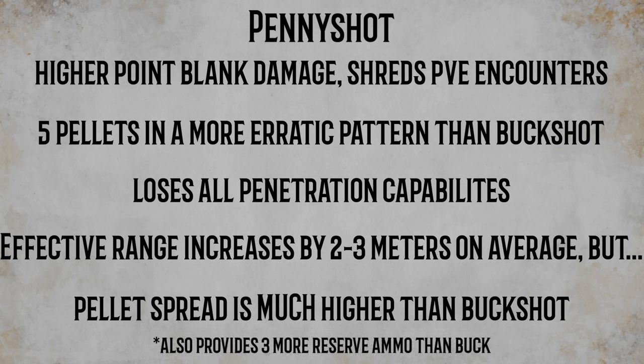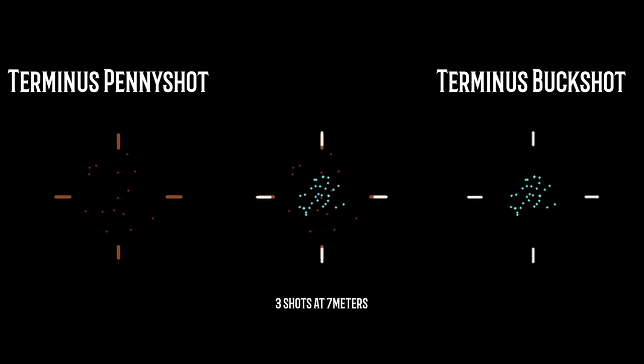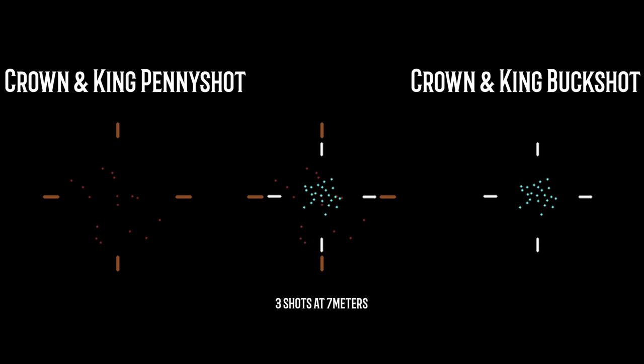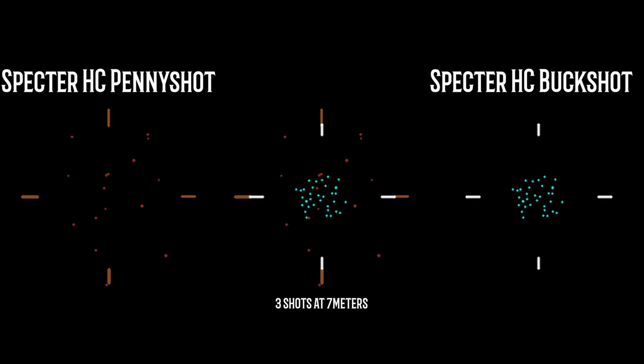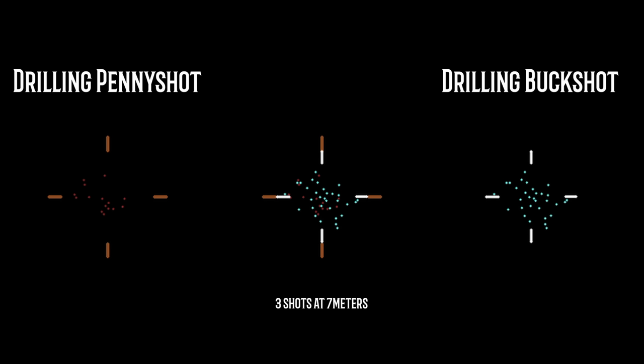And here is where the real downside of pennyshot reveals itself. As you can see, pennyshot spread is significantly higher on all shotguns. The higher spread, coupled with the lower pellet count, means your shots will be very inconsistent compared to buckshot. This erratic spread is the reason you will hear wild stories of someone being one-tapped by pennyshot at 18 meters, but also the reason for completely whiffed shots. Notably, the drilling shotgun is an outlier — its buckshot spread is actually slightly wider than its pennyshot version, and the pennyshot spread is suspiciously tight. It almost seems as if the spread values for pennyshot and buckshot were mistakenly swapped when designing this weapon. Let me know in the comments if you think this was intentional.